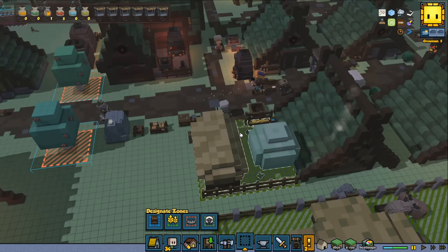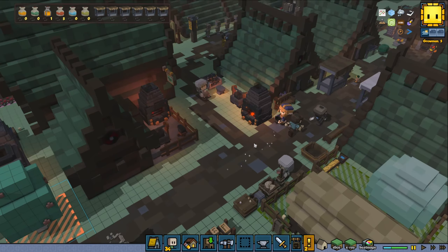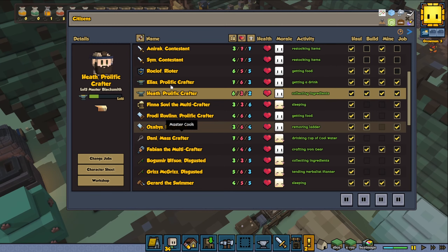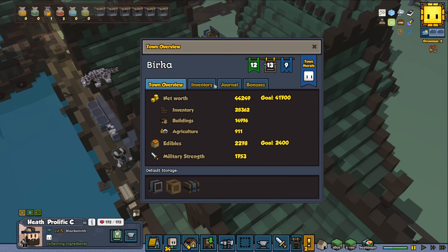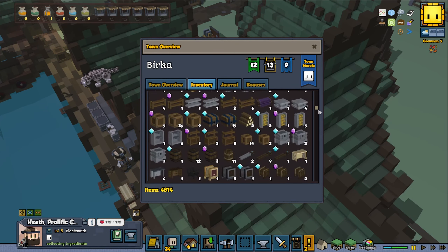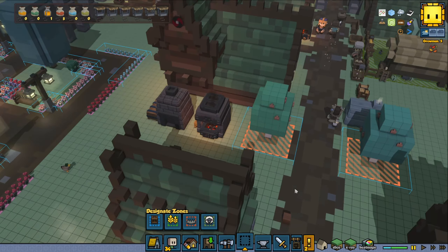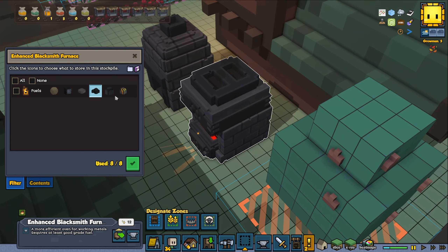We should probably be moving our better furnace over there instead. So I'm getting a little bit sidetracked, but I feel like I have to fix a few things around town. Let's go inside the inventory again. Workshop — and the enhanced blacksmith furnace is in the back. This one does use a lump of coal. Do we have any? Yes we do. So I don't think that was the problem then.